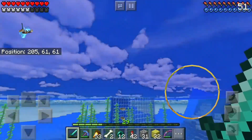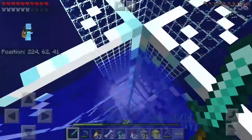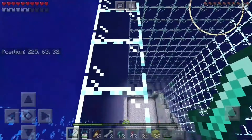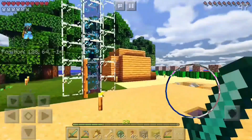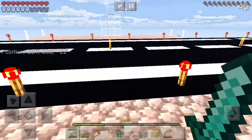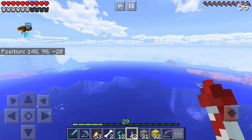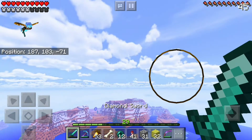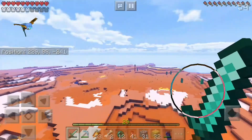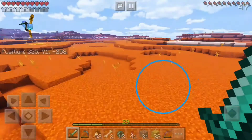Over here is a spot I don't know what to do with. If any of you have suggestions, please let me know, because I actually want this area to be useful. We're back on the main island heading to my two other areas. The first area I'll show is my XP grinder — it's actually the closest dungeon I have, a couple hundred blocks away.